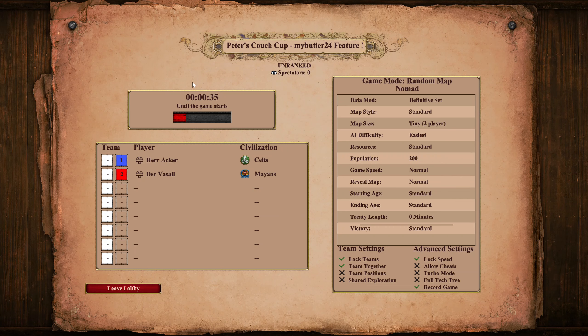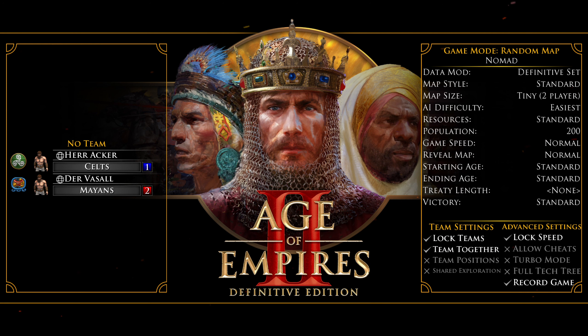Ladies and gentlemen, we're back with another game of Age of Empires II between our newest players Herr Acker and Der Vasall. After the last series, which I hope you've all watched, the players couldn't wait to face off against each other again in another short best-of-three on Nomad. They will learn more about the game and the civilizations and I'm sure they will improve fast.